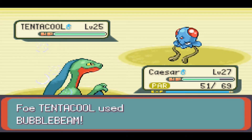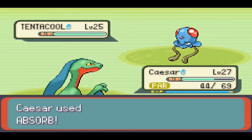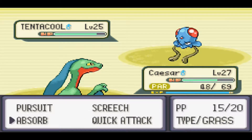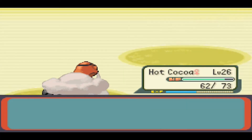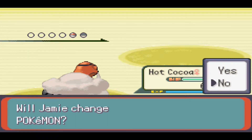Anyway, I have some Tentacool to be dealing with, and it's kind of annoying that they're not weak to Grass due to them being part Poison-type. It's pretty good if you're actually using a Tentacool — then it'll only be weak to Psychic, Ground, and Electric. Quick switch out. It gets to level 28. And next up is Carvanha — here we go.